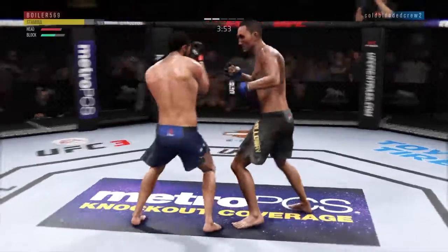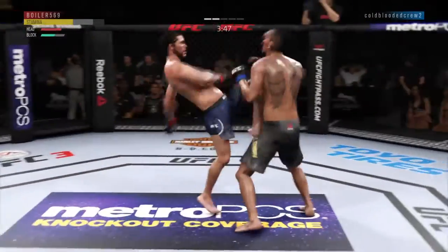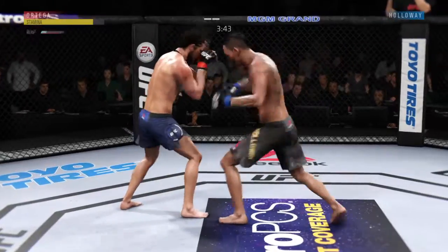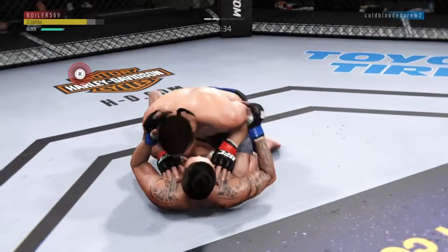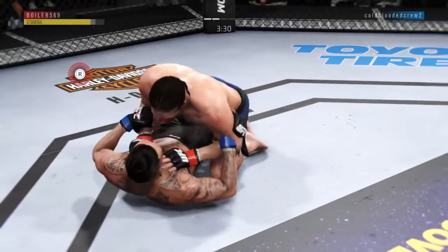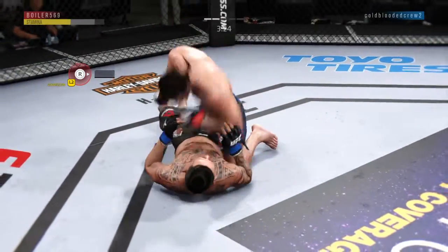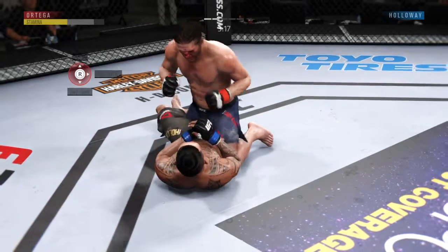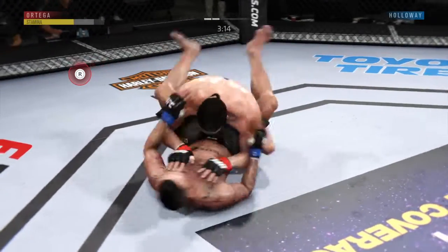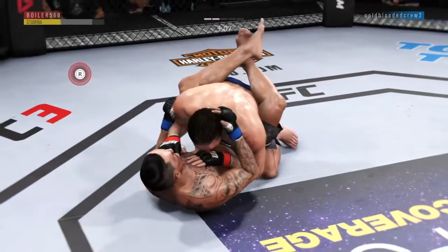Right hand upstairs. Nice front kick to the body. Pretty good knee there by T-City, Brian Ortega. Working on a single leg here. A takedown there by Ortega. He lands a huge elbow to the head. He is landing some nasty elbows.